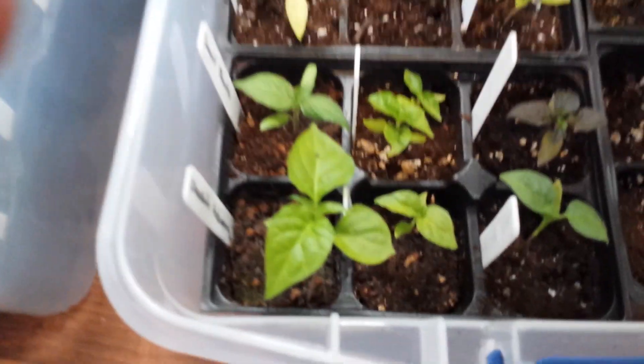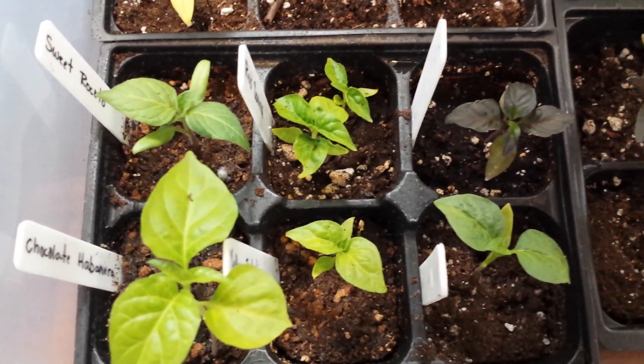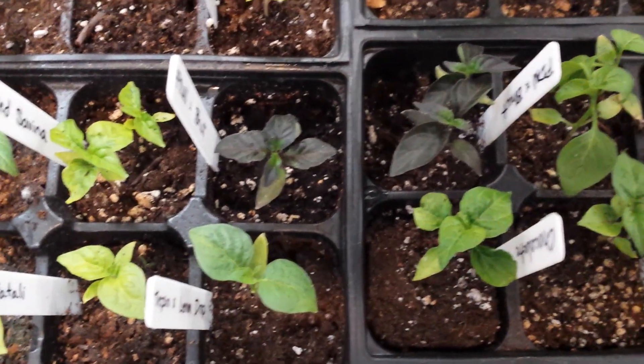Let's play a game of Spot the Deficiencies. Alright, so we'll start over here. Chocolate Hobbs, Sweet Makotos. I don't need to tell you what's there — you can see what's there.